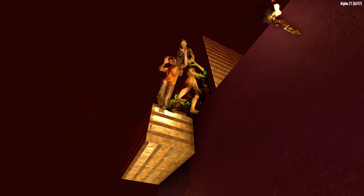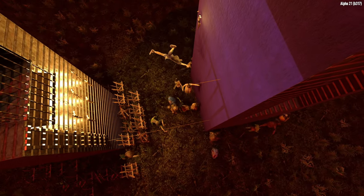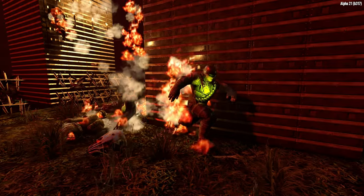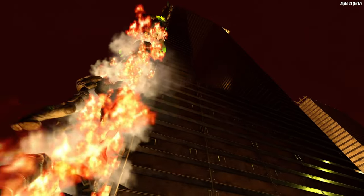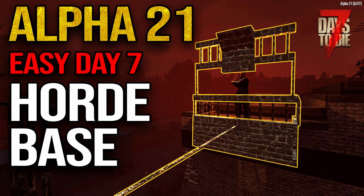As we can see the Day 7000 or Max Game Stage 720 horde is absolutely no match for this lemming base. This is quite an unconventional way to use these thin pole blocks to control the flow of zombies to a fighting position. If you want to see a more conventional way to use these blocks then check out this next video where I'm showing how I used a tightrope setup with these pole blocks to essentially create a melee only horde base fighting position for the Day 7 horde in Alpha 21.